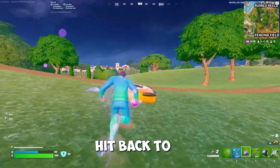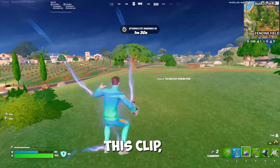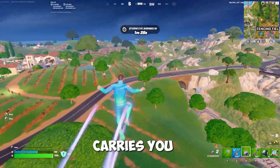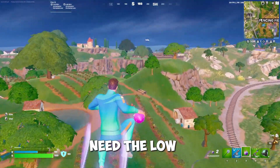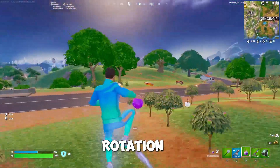The second tip: if you were to hit back-to-back Crash Pads like in this clip, your momentum carries you even further than the first method I showed you. Note that you need the low gravity effect to get this insane rotation down.